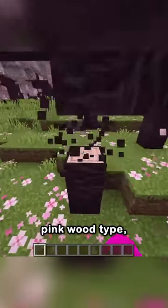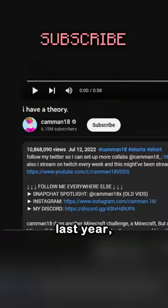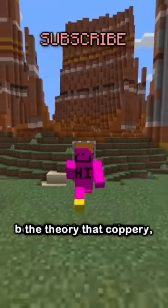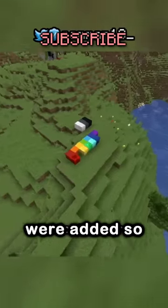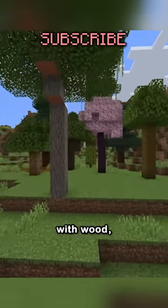The new cherry grove biome brings a new pink wood type that looks really cool, but I'm starting to notice something. Last year, I put on my tinfoil hat and made the theory that copper and amethyst were added so we'd have a full rainbow of ores. And it kinda feels like that's what's happening with wood.